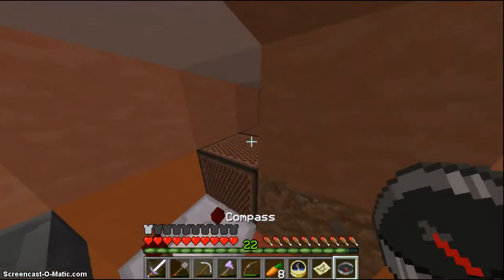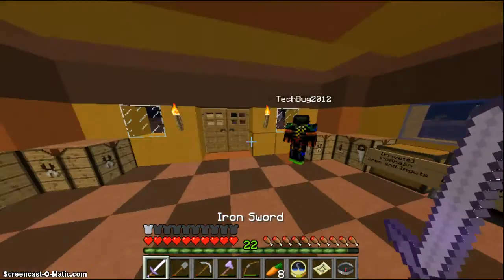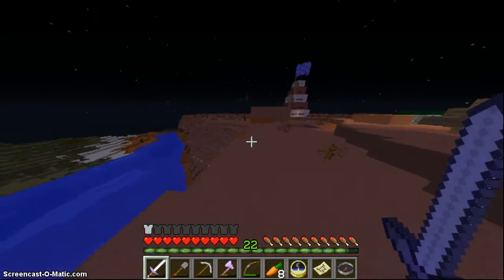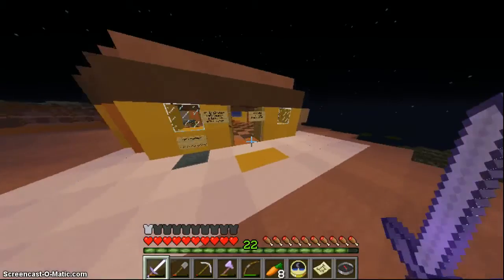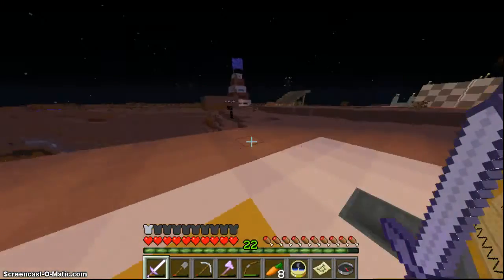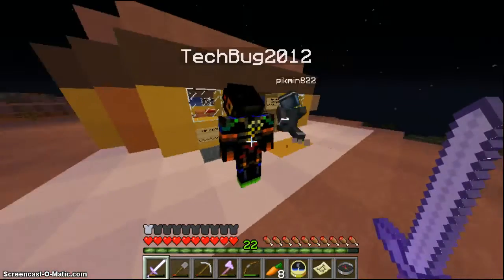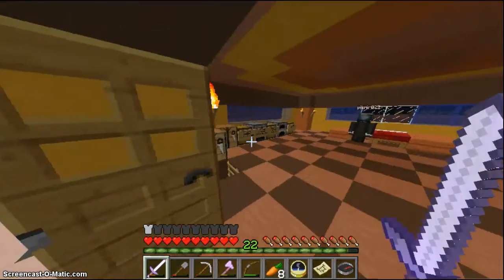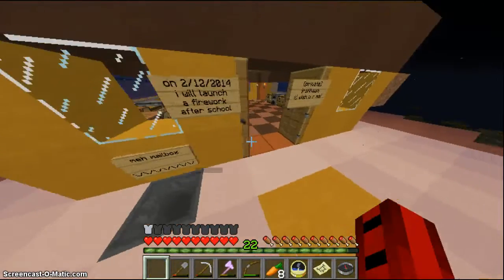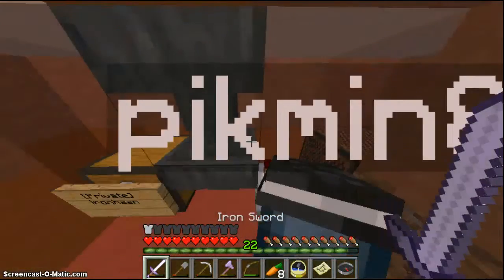Also, I set the note blocks on different notes and placed them on dirt so that it will have a good sound. Because note blocks don't work on stone — if you place a note block on stone, it goes like a drum. So you want to place note blocks on wood or dirt. I really like it, it sounds professional, even though it's a pretty small and basic redstone comparator build. Play it again.